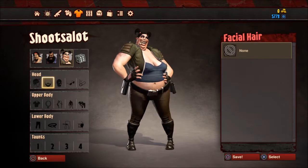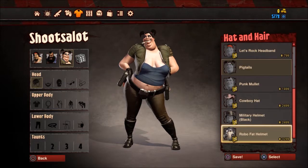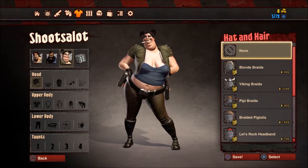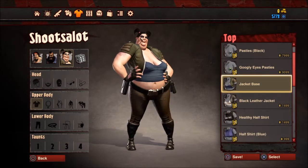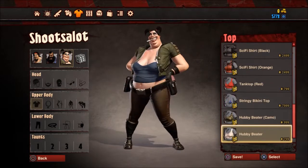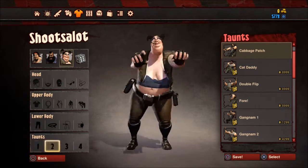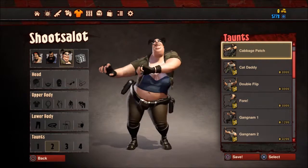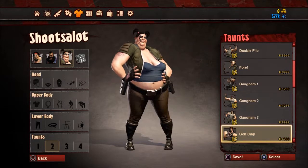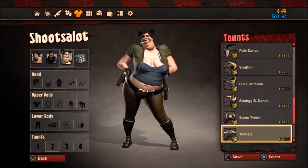Pretty much everything in this game requires gold. These are the customization options and there are no options other than the defaults — not even a little gift of a couple of different ones to try out. Everything to customize your character is paid for via gold. It's not giving you any options to play freely. Yes, you get guns unlocked at level three and another at level five — those are your two options.